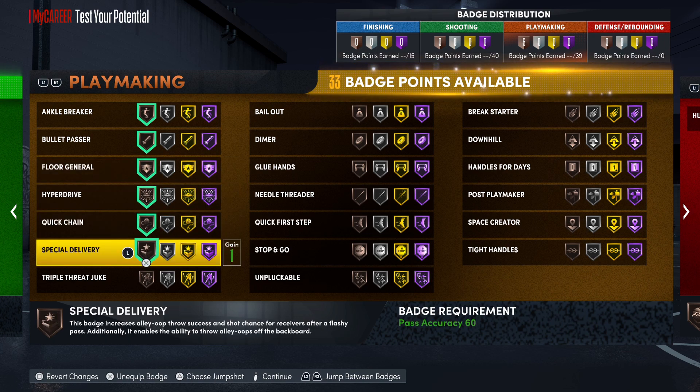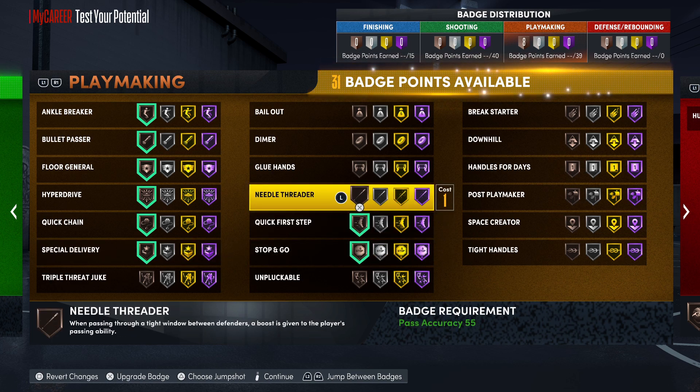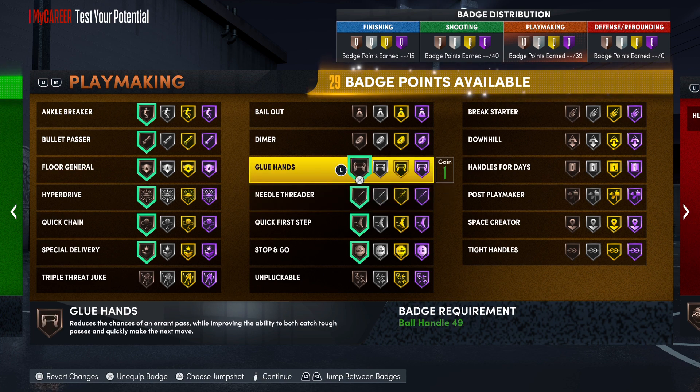The essential badges you've got are Ankle Breaker, Bullet Passer, Floor General, Hyper Drive, Quick Chain, Special Delivery — which is definitely a beautiful badge — and then all the essentials you really need: Quick First Step, Handles for Days, Dimer, and Bailout.